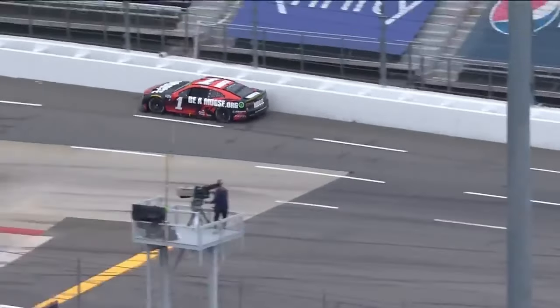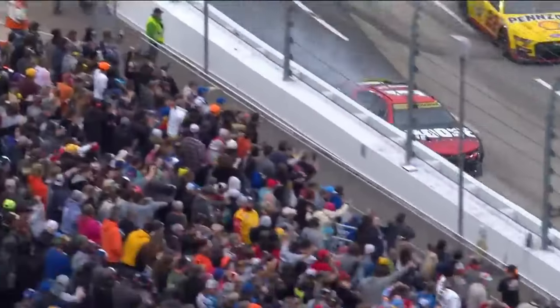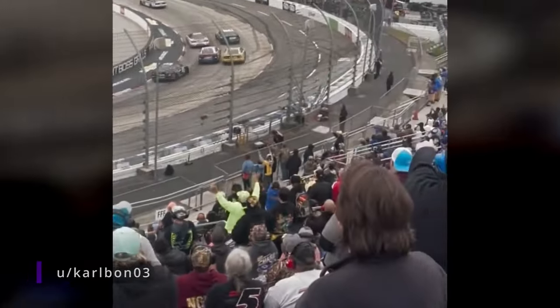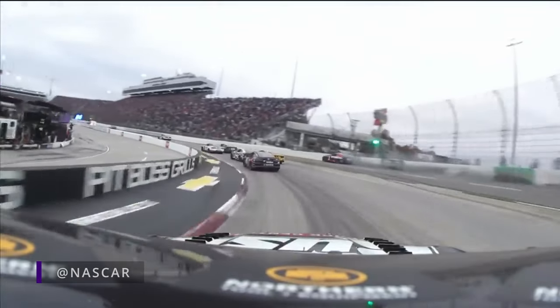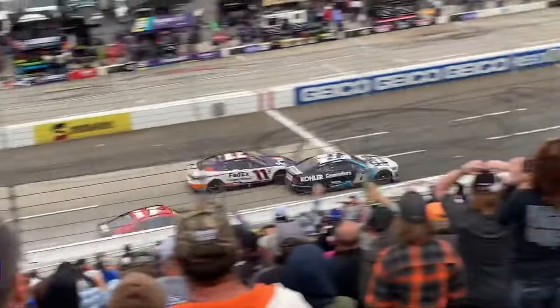It was a video game move — off into turn three, put the car against the wall, line open all the way around turn. I'm sure you've seen this crazy, spectacular final lap full-send move at the NASCAR race this past weekend, which earned the driver a spot in the title race. So how does this video game move, as the commentator put it, work in real life?